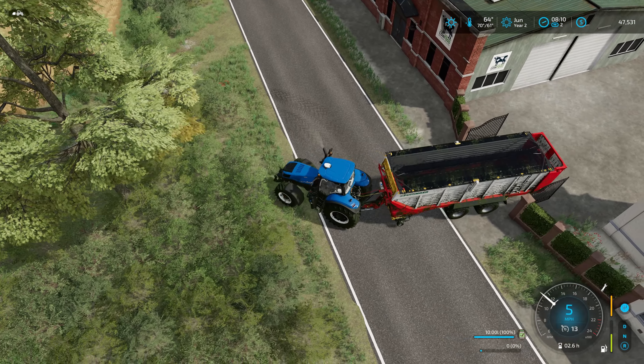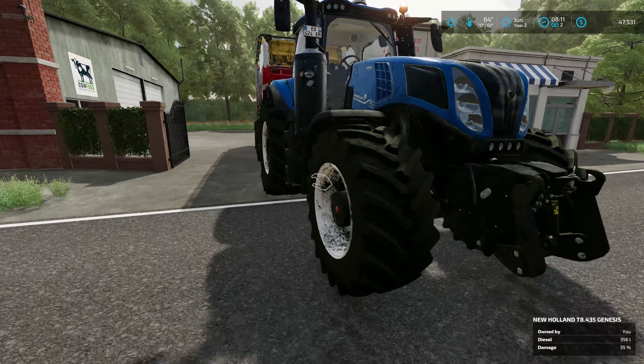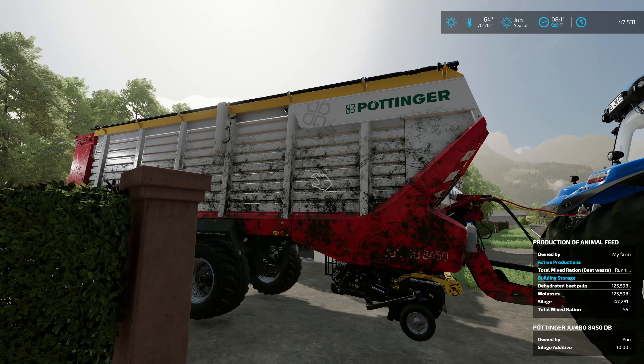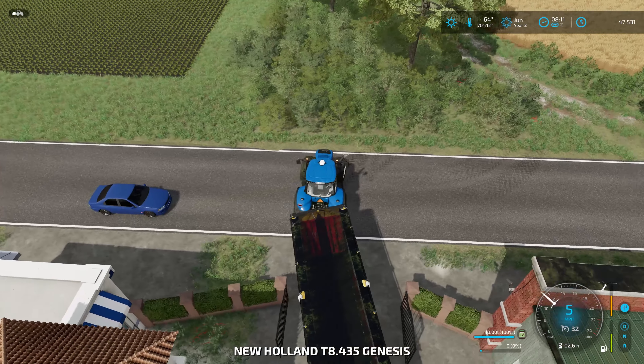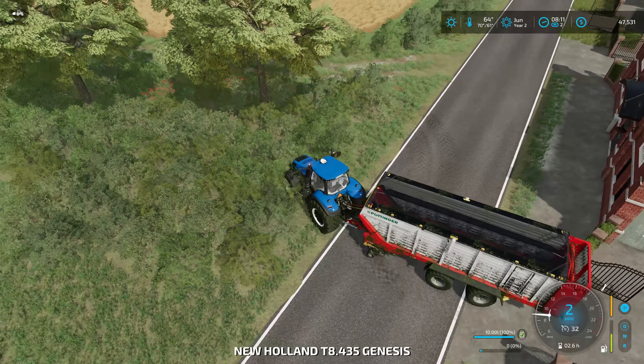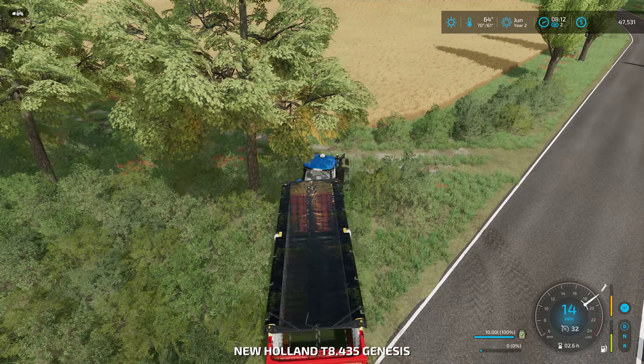I'm getting stuck on the back. The more I try to get out, the more I'm getting stuck — I think this is the second time I've done this. One way to solve this problem — just give it a little tug. There we go. Still hit the back end of the trailer, but we can bring this back. Now it's time to harvest the wheat.